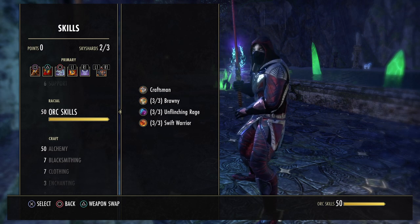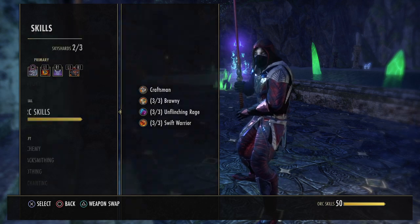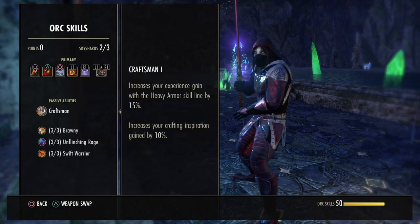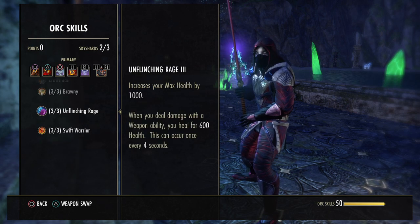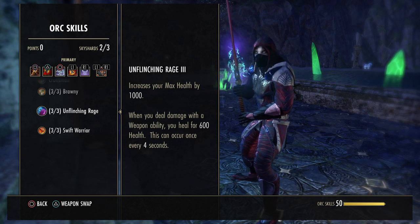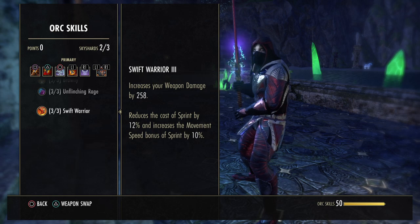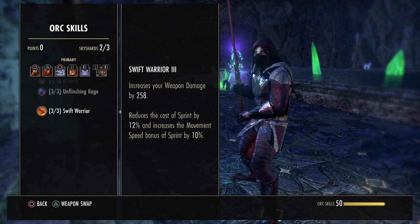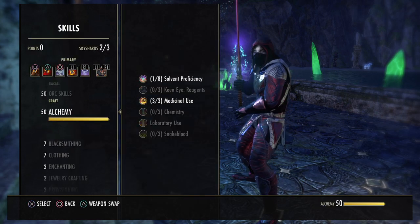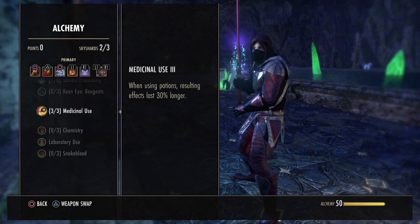For the race, we are an Orc — they're still top tier DPS race for stamina classes. Being an Orc increases our max stamina by 2000, our max health by 1000, and when we deal damage with a weapon ability, we heal for 600 health, which is also very nice for survival. Swift Warrior increases our weapon damage by 258 and reduces the cost of sprint. All of these are very nice passives for a stamina DPS. And in Alchemy, obviously you want Medicinal Use to make your potions last 30% longer, ensuring 100% uptime on the potions.